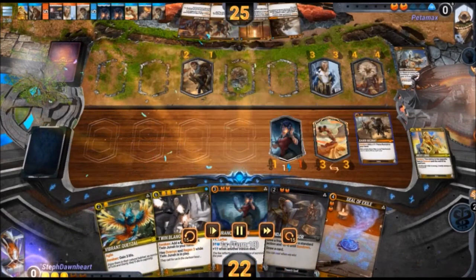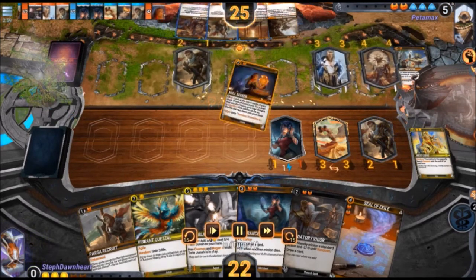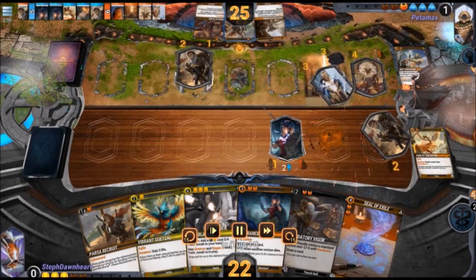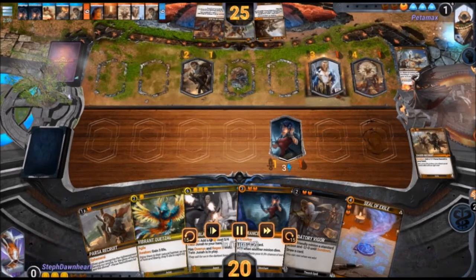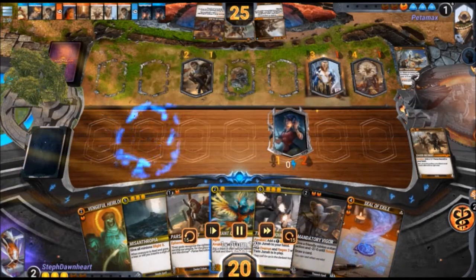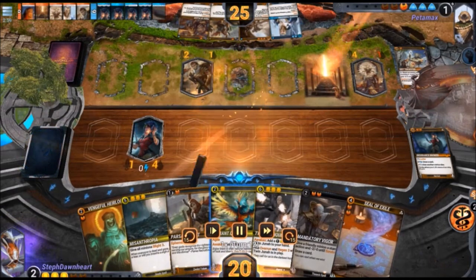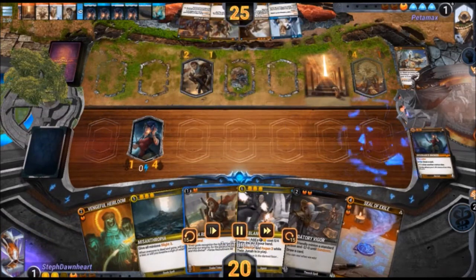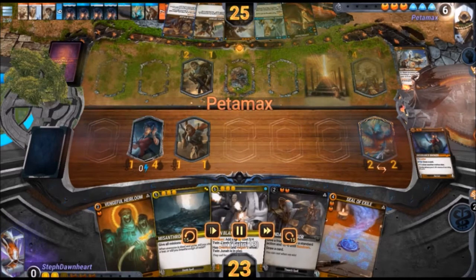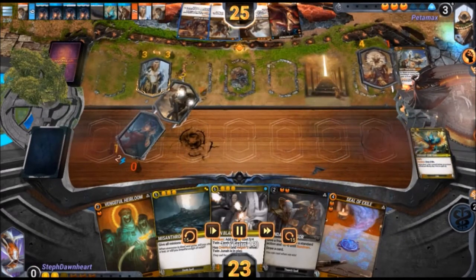I'm still just trying to continue to protect my broker. It has Lurker and cannot be killed while it has minions adjacent to it — actually, it has an Agile minion. I get the trade and play my other broker to keep drawing. I continue to protect my broker with the token, so my opponent has to play the Magnus in his hand to answer this board.